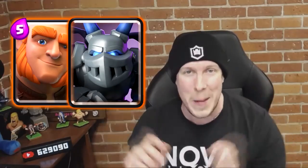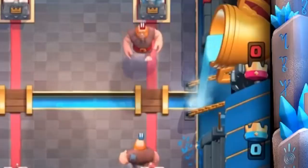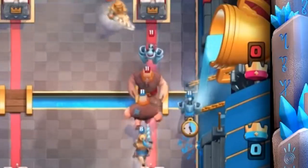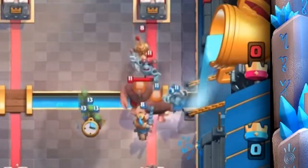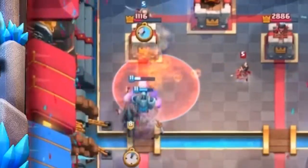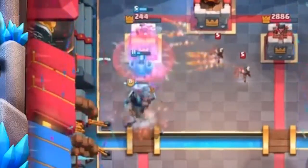Coming in at number 10 is the tried-and-true combination of Giant and Mega Minion. This is probably the least sexy combo on the list — no one really gets excited about Giant Mega Minion — but what better eight-elixir push can you put on the bridge when your opponent invests in a heavy beatdown in the opposite lane? Nothing is really better for combining a ton of HP with a ton of point damage. You really can't go wrong with that duo.